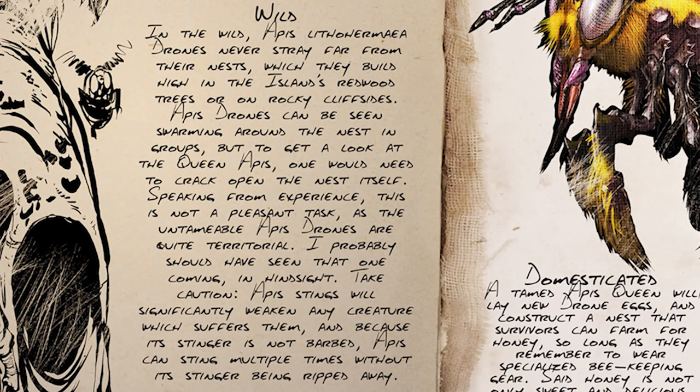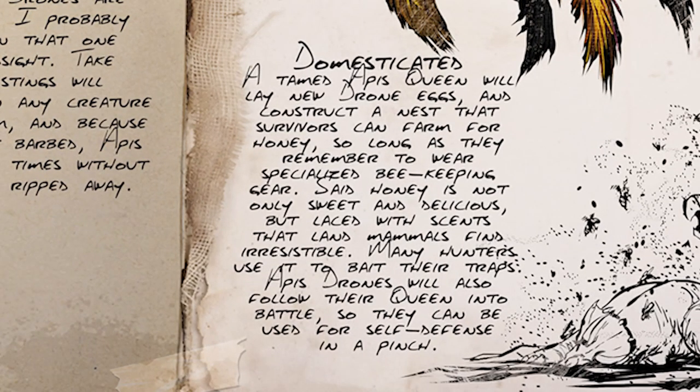In the wild, Apis lithormia drones never stray far from their nests, which they build high in the island's redwood trees or on rocky cliff sides. Apis drones can be seen swarming around the nest in groups, but to get a look at the queen Apis, one would need to crack open the nest itself. Speaking from experience, this is not a pleasant task, as the untamable Apis drones are quite territorial. Take caution — Apis stings will significantly weaken any creature which suffers them, and because its stinger is not barbed, Apis can sting multiple times without its stinger being ripped away.